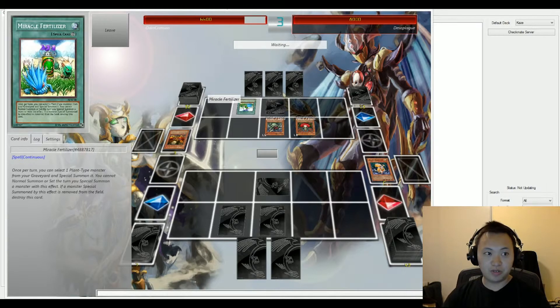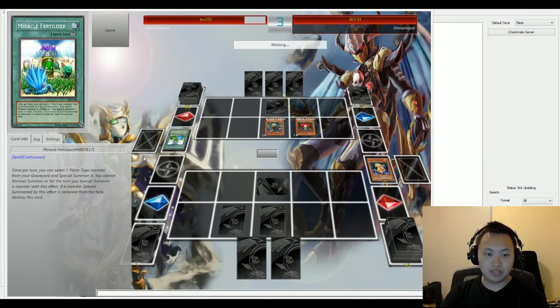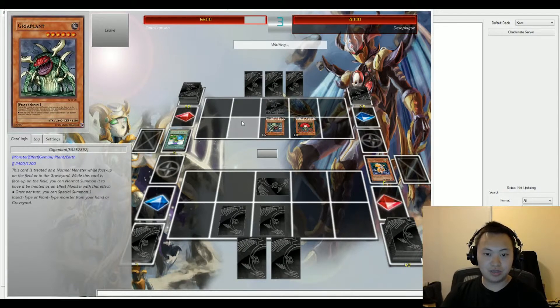Miracle Fertilizer is going to be activated. Let's go ahead and summon back Lonefire Blossom. Let's go ahead and activate and special summon a plant type — maybe Gigaplant or something else.